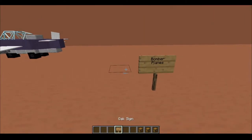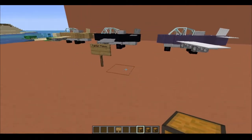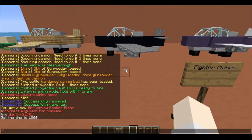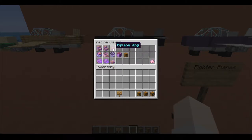Now, moving on to the bomber planes. The bomber planes are substantially more expensive to build because they have more components. Before I move on, I will show you some of the basic components that go into making a fighter plane. You have the wings, engine, cockpit, trunk, wheels, and the seats.